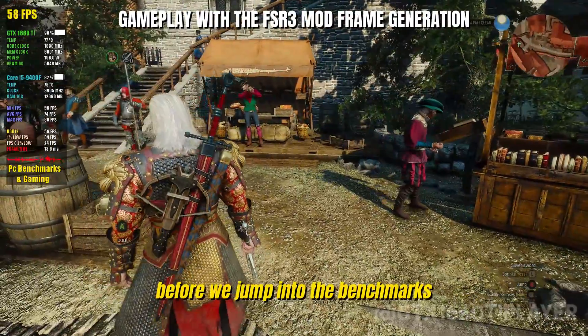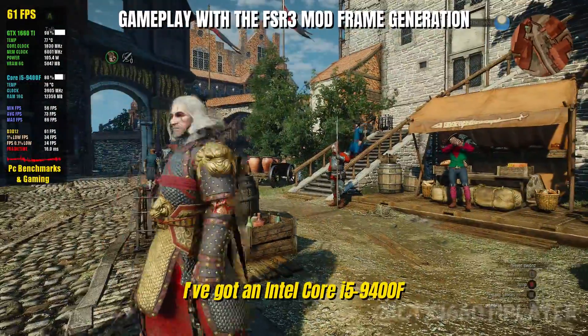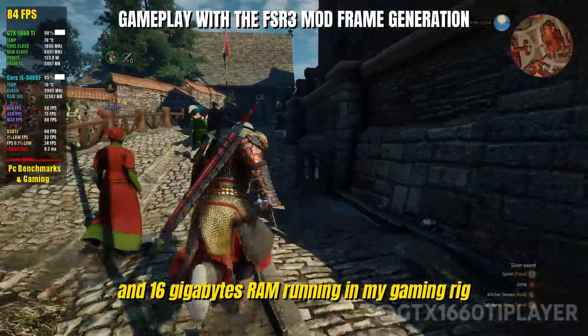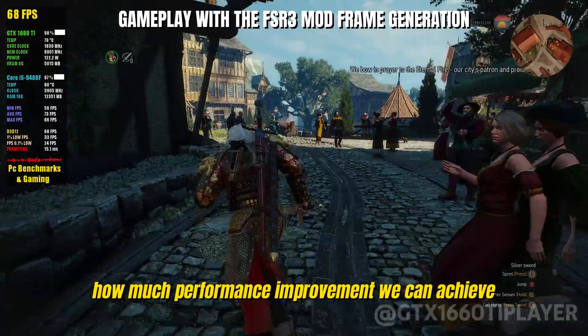Before we jump into the benchmarks, let me quickly run through the hardware we're working with. I've got an Intel Core i5-9400F, GTX 1660 Ti, and 16GB RAM running in my gaming rig. This setup should give us a good baseline to see how much performance improvement we can achieve.